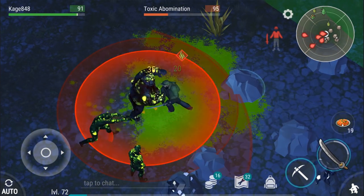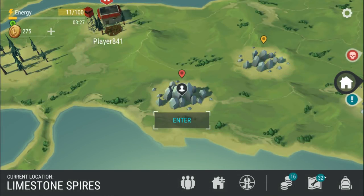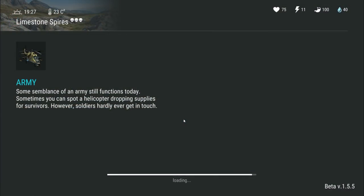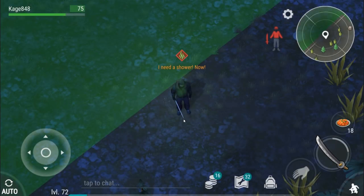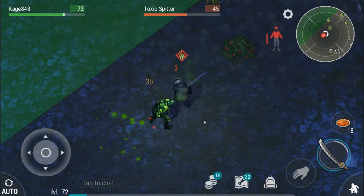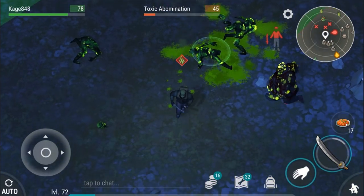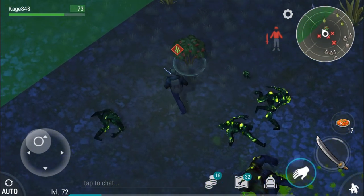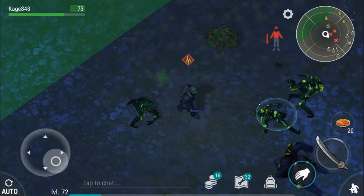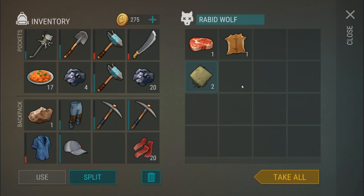We brought probably more stuff than we needed to. Maybe we'll fight some stuff just to clear inventory. This pickaxe should be breaking soon. Here we go — a toxic abomination and a spitter. I'm already stinky so let's go. Oh my god, seriously four spitters?! Game, relax — I'm already smelly. Four spitters, you gotta be kidding me. At least we're opening up inventory room. Red zone sucks.